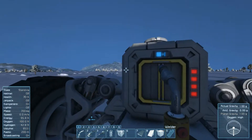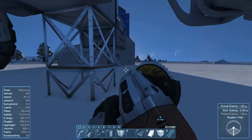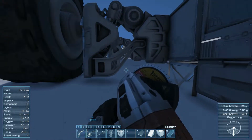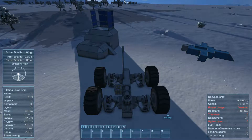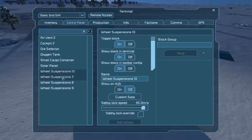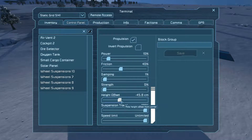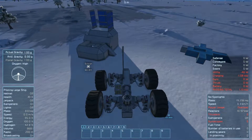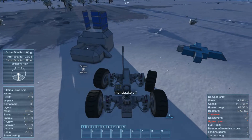There we go. And then I can actually get rid of... And here comes the moment of truth. Fingers crossed. Okay, so it bottomed out. I need to set up suspension travel. It's not moving because it's in the shadow of my building. Aha — the handbrake was on.